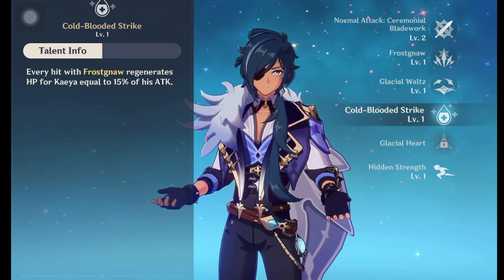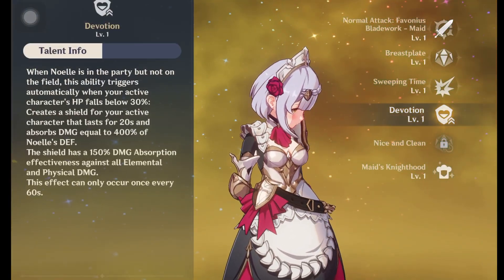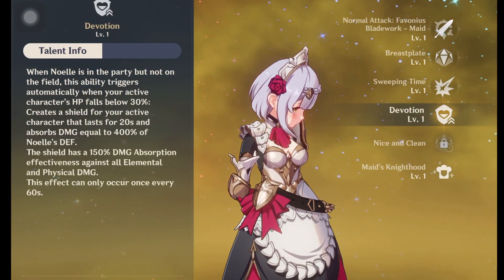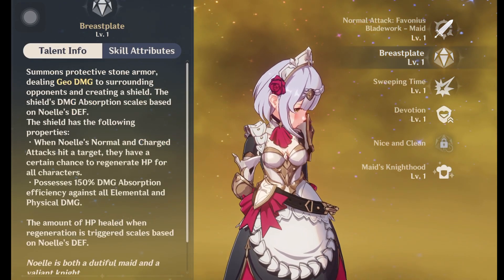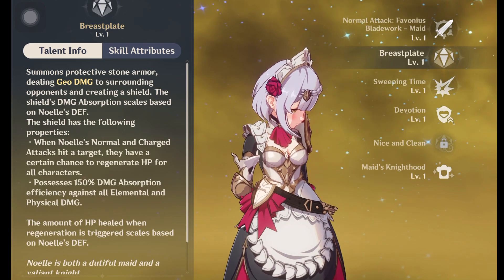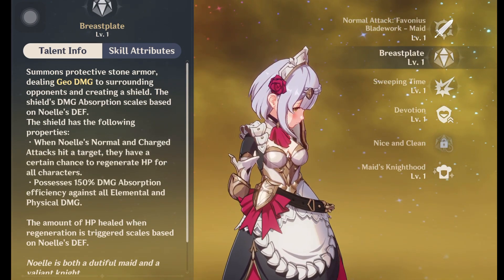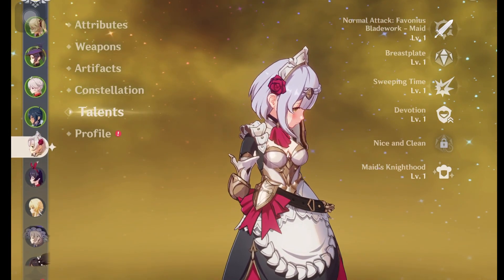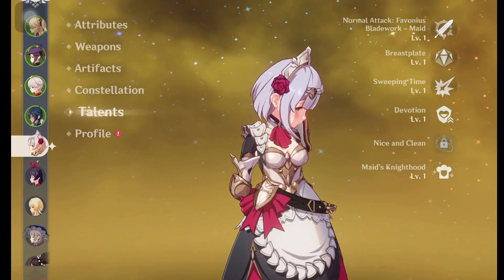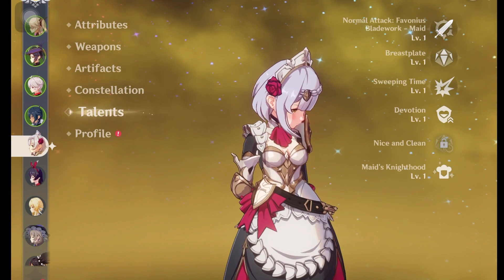If I need healing I can heal with Kaeya's passive, or I can use a shield with Noelle and just spin around to regenerate HP easily. That's why I don't really need Barbara yet unless a future situation demands it.